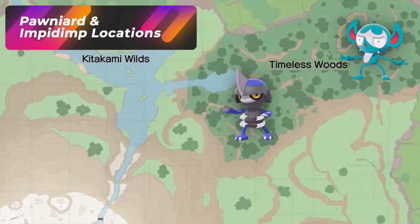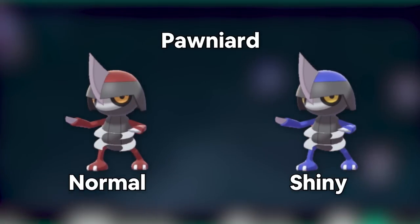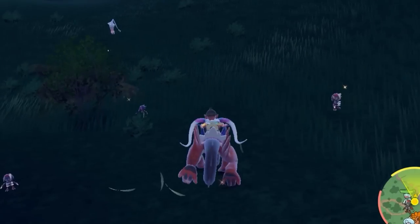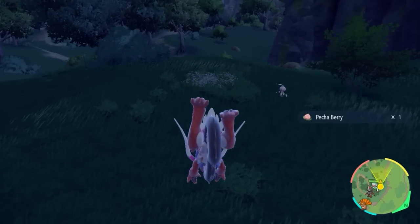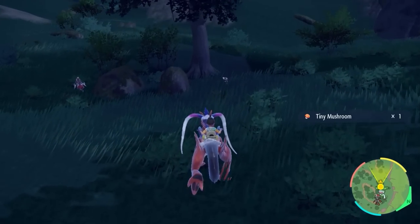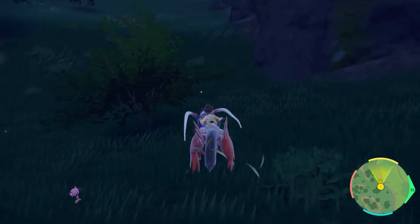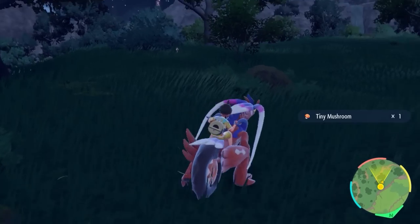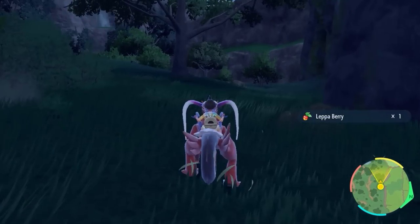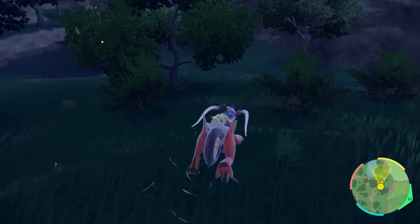If you come over to the Timeless Woods, this is going to be a dual hunt with Pawniard and the Bisharp family alongside Impidimp. This is going to be a really great spot to hunt these two families. Dual hunting is going to be easy because all you have to do is spot a blue Pokémon, since all the shinies here are going to be blue for the Pawniard and Impidimp lines. Just circle around — don't go too fast because there are single spawns — and you should eventually get one. Good luck getting your Pawniard and Bisharp, which eventually evolves into Iron Hands, and your Impidimp line that'll evolve into Grimmsnarl.